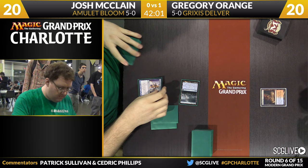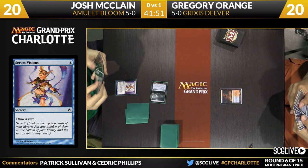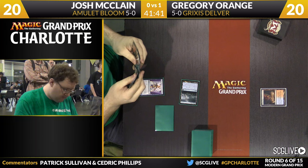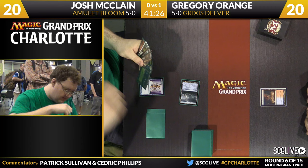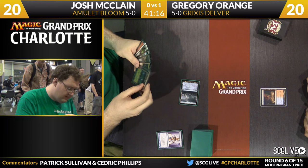A Serum Visions off of Tolaria West is how Josh will be getting things going in game number two. He actually got to keep a hand of seven cards. Orange has just a Scalding Tarn. Let's see where the scry is going to happen here. Josh taking a long look at his hand.